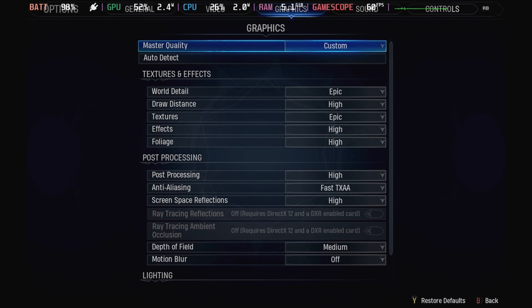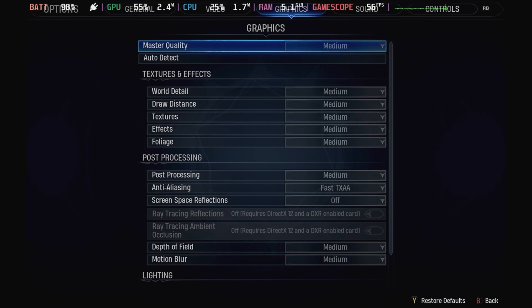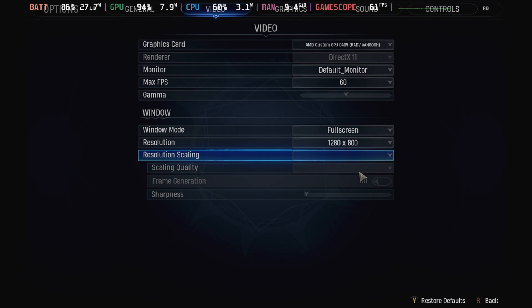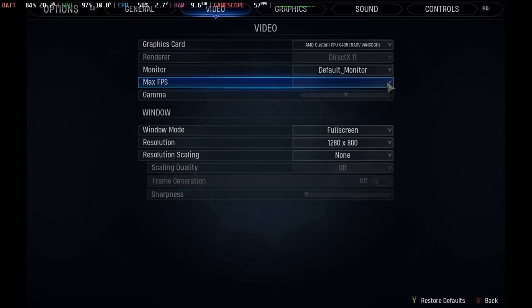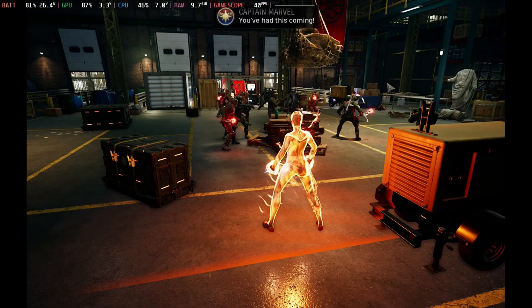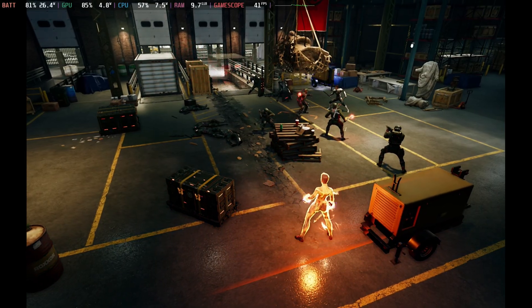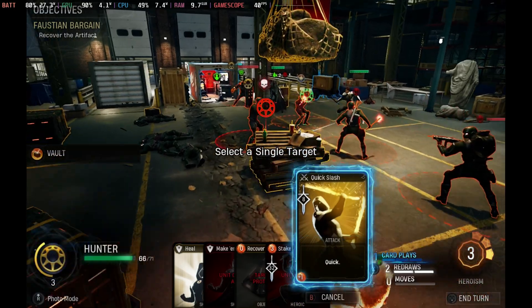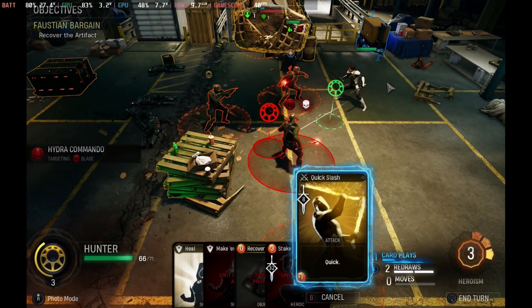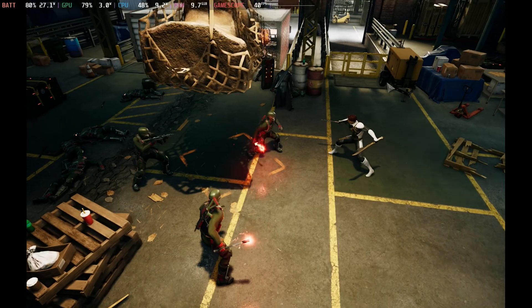FSR still looks pretty hideous in this game for me, even on Ultra Quality mode, so I'm not recommending those settings. Instead, my recommended settings are to turn AMD FSR off — no upscaling at all — set the Steam Deck to 40Hz, and enable V-sync in the game. You'll have a much more stable game overall, though we still dip under 40 frames per second with some big effects. Playing around in the game we mostly get a flat 40 frames per second, and it drops the wattage down just a couple, giving you around an hour and a half of battery life.